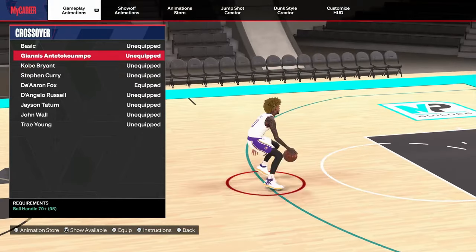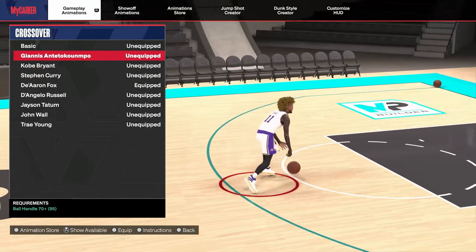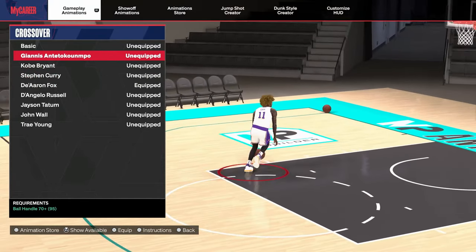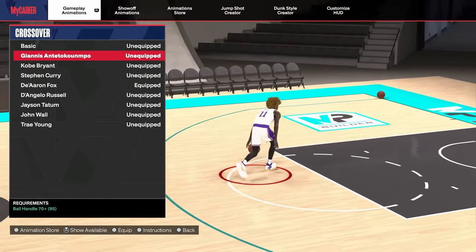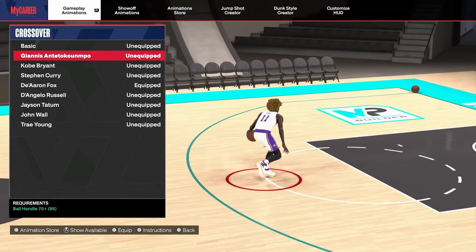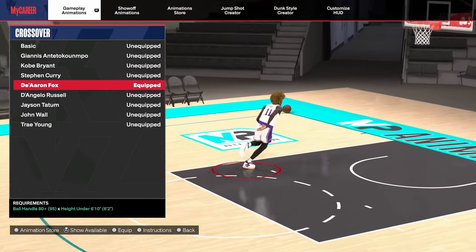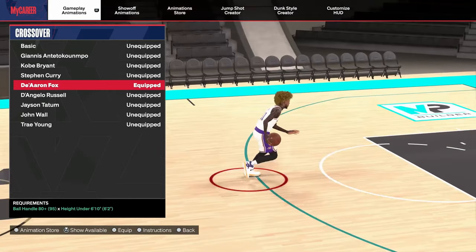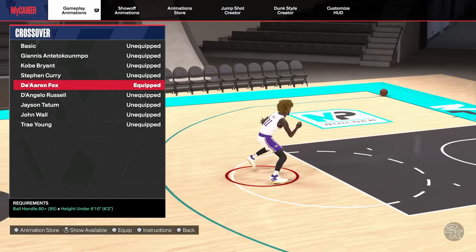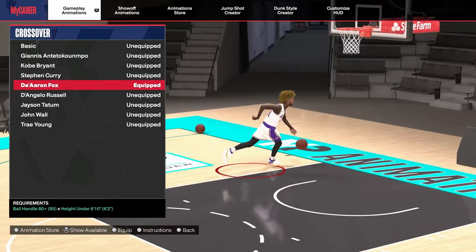For your crossovers, I mainly use Giannis, Kobe, and De'Aaron Fox — I alternate between the three. Your crossover has an impact on your momentum and how fast and smooth they look. When you flick your right stick without holding RT coming up the court, it also gives you a crossover animation. I use De'Aaron Fox right now and Giannis as my second. I mainly use crossovers to get a little boost up the court.